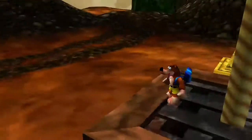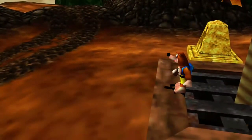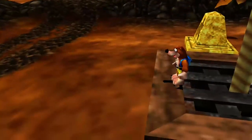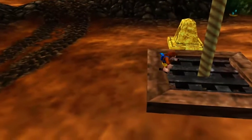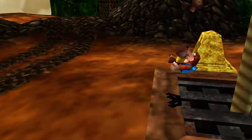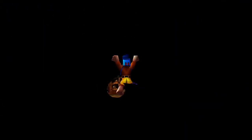I tried doing this on yesterday's stream and it took me ages to do. See, he almost fell in — we're going to have to do that. You have to get the beak buster, at the right angle. There we go, just like that. And you glitch through.